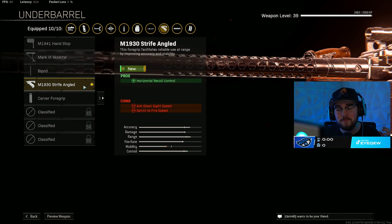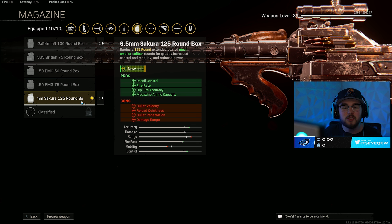You're also going to toss on the M1930 Stripeline underbarrel, giving you that horizontal recoil control, making it so that all of your recoil is really vertical and incredibly controllable. Then you also have the 125 round box mag, giving you recoil control, fire rate, hip-fire accuracy, and mag size. You do lose some damage — not noticeable whatsoever — but the fire rate is insane, letting you shred through people.